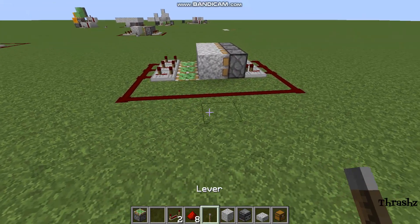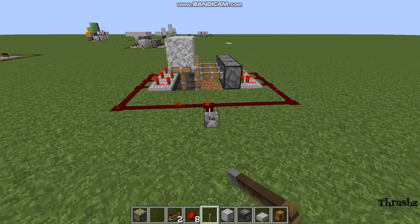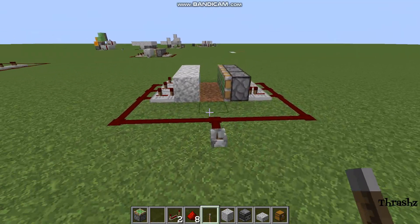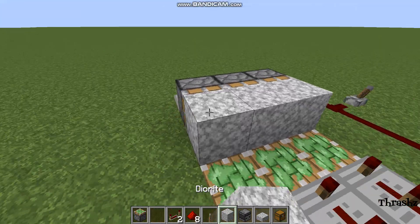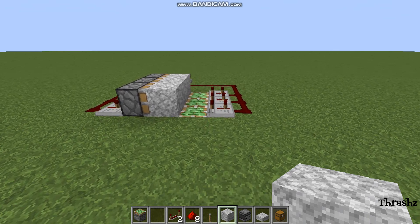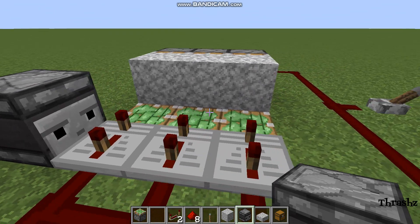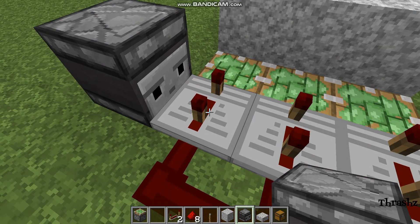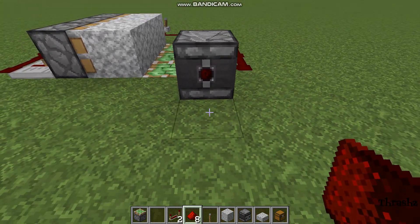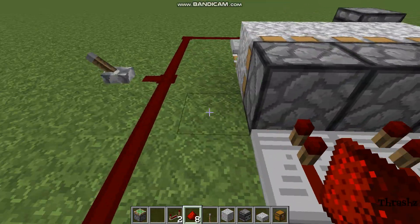Now you should be able to place your lever, and you should have your extension and almost a retraction. If it's more convenient, you can reset these. Have an observer facing off of that repeater — it would be detecting that repeater. Go around this observer and place redstone dust going off of that observer into these.